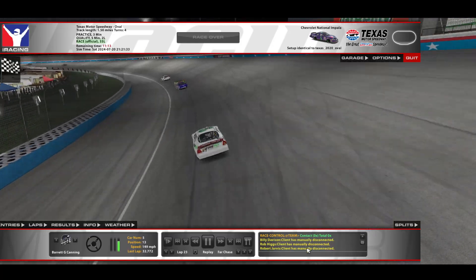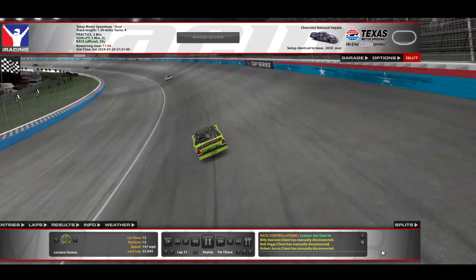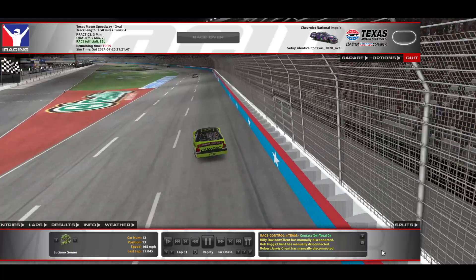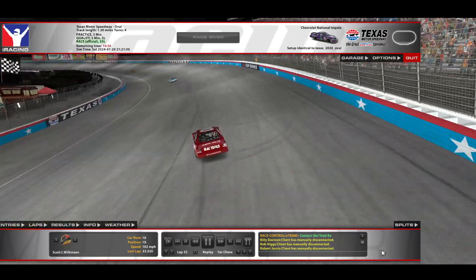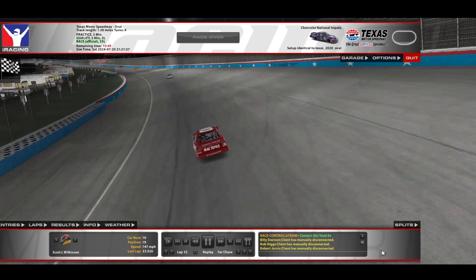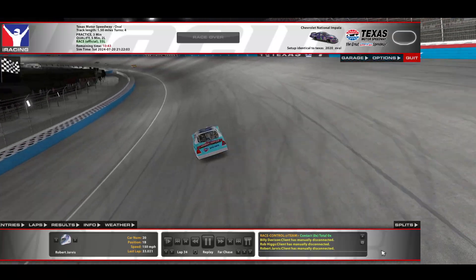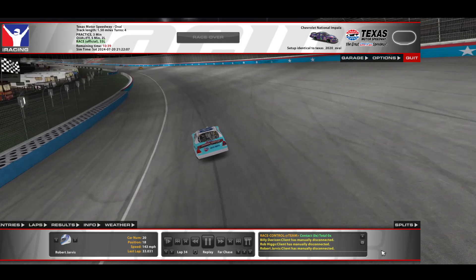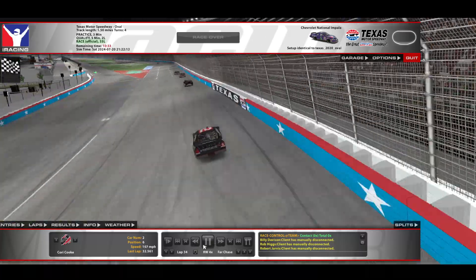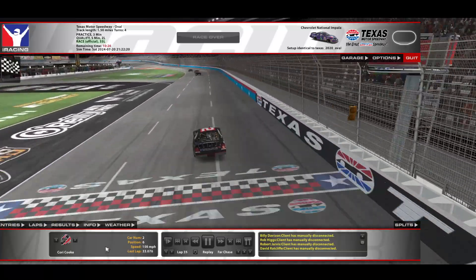I've seen incident points for less. iRacing taketh away — today iRacing giveth, thank you. B12, lap 31 — nothing to see there. The 10 car on lap 32. We may have seen the end of the incident — now we're just bouncing from car to car. So all in all, big wide track, pretty clean race. Saved a few of us that bounced off the wall. The 2 car bounces it off the wall, and that is it.